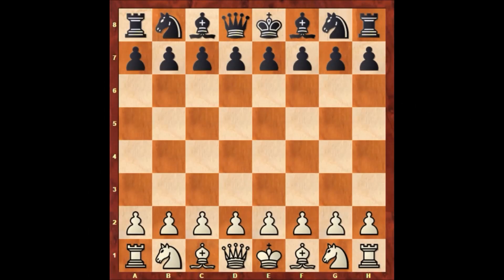Hello everyone, and let's check out another exciting Tal game from 1975. In this chess game, Mikhail Tal has the white pieces, and his opponent is a player with no name, who has the black pieces.